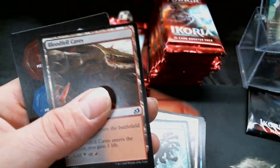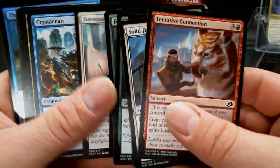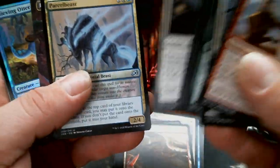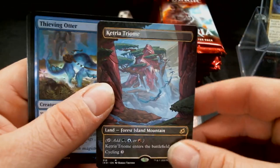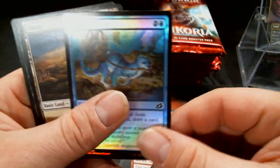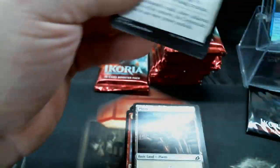Eerie Ultimatum. Some more tokens, counters, thingies. You can definitely tell there is a Ketria Triome stretch art, and a Thieving Otter — it's the only otter we get to play with. Thieving Otter, shiny.